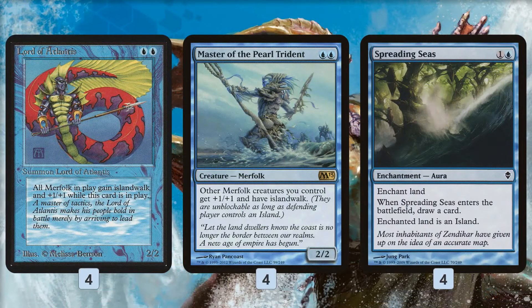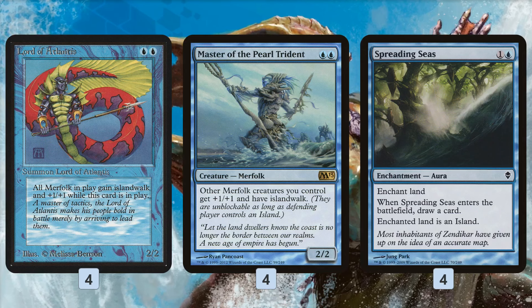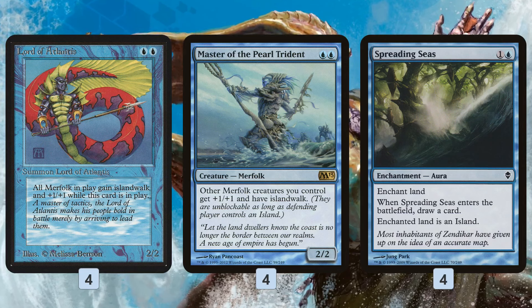Modern Merfolk is built around the Merfolk Lords, and the one thing that Merfolk does better than any other tribe in Modern is have really strong 2-mana lords. Most lords for most tribes start at 3 mana. There are some 2-mana lords, but Merfolk is the only tribe, I believe, that has 2 different 2-mana lords that are actually really good.